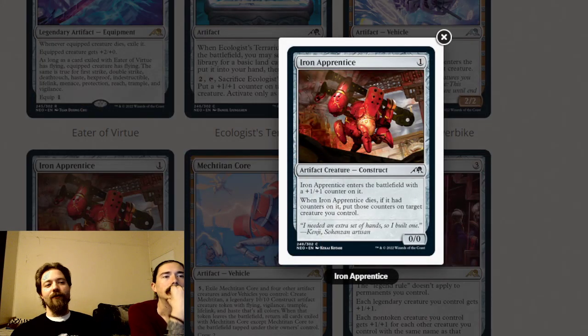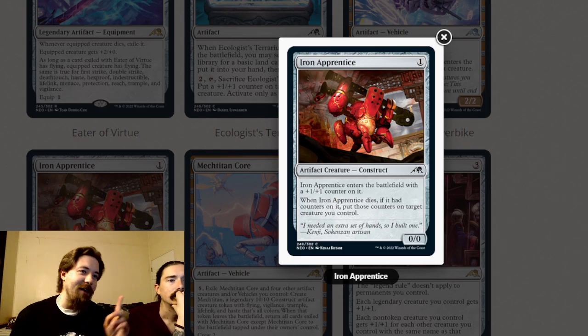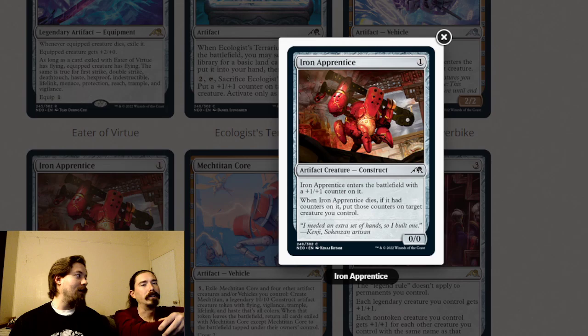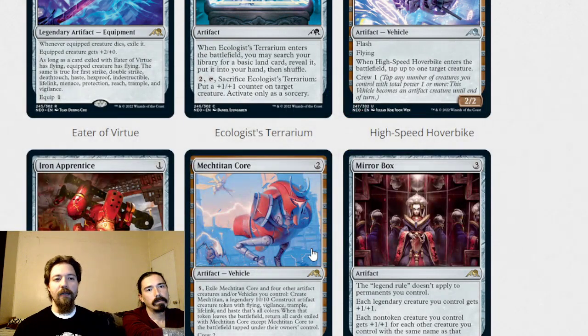Iron Apprentice is a one-mana zero-zero that enters the battlefield with a plus-one-plus-one counter, so it's basically a one-one. Worth noting: when it dies, if it had counters on it, you put those counters on target creature you control — like advanced modular for any creature. If you're in a modified deck this is a great card. Even if you're not, it's okay as a one-drop that passes a counter off.